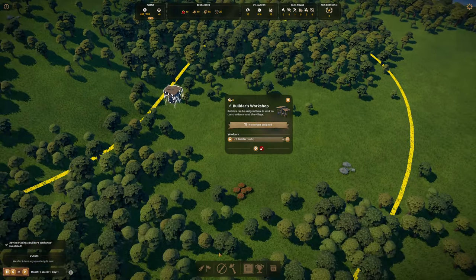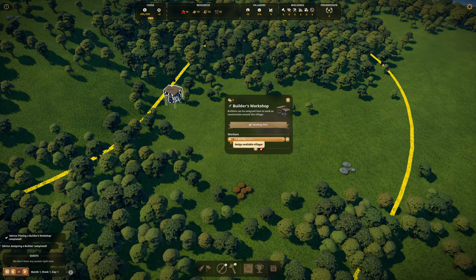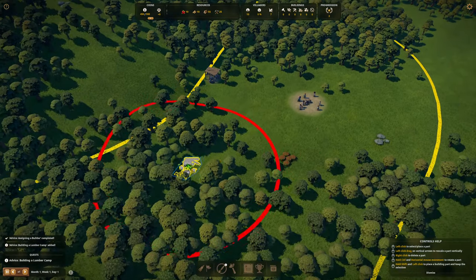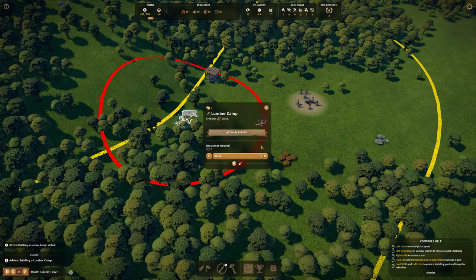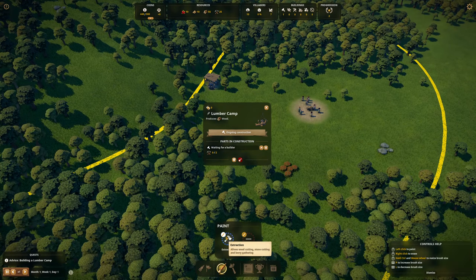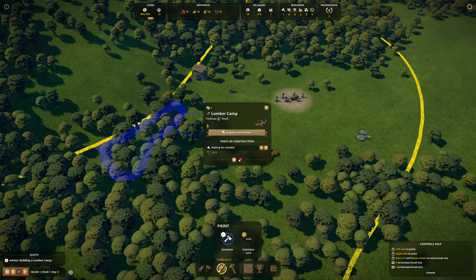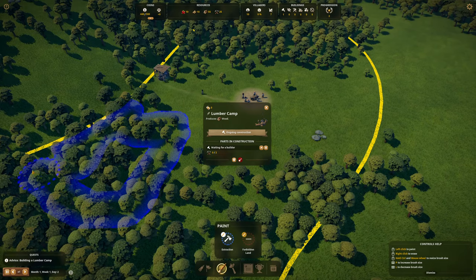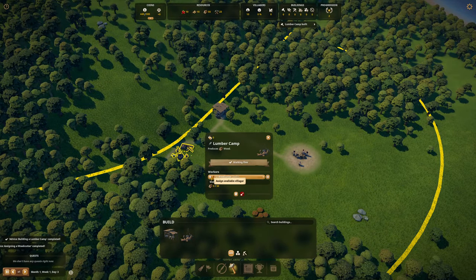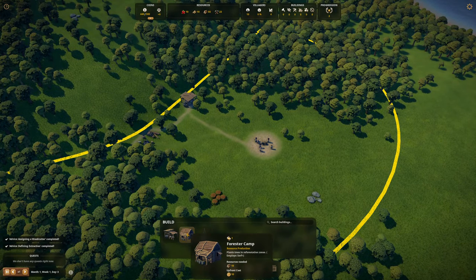We'll start with a builder's workshop here. You can't paint it yet, so we'll get through this — it's going to require a couple of builders. We'll max out with builders so we can actually do stuff to start with, and we're going to go lumber camp. The lumber camp I'm going to have on the edge here. That requires two tools — we start with 25 so that's fine. That means we can actually paint an extraction zone. I'm going to paint the wood chopping zone over here, then assign three people to the woodcutter because we are going to need it.